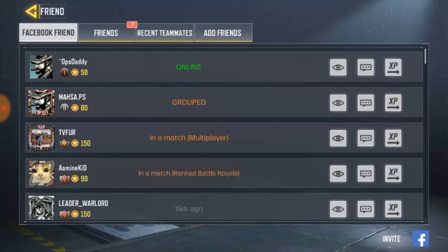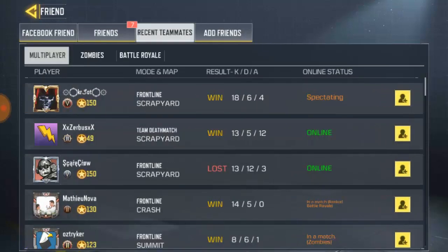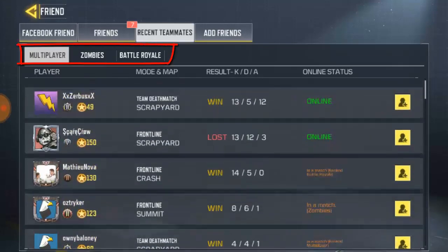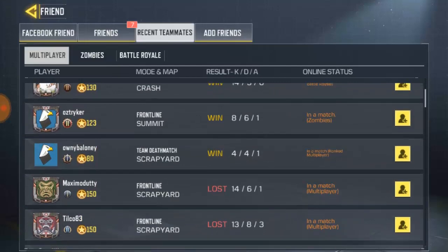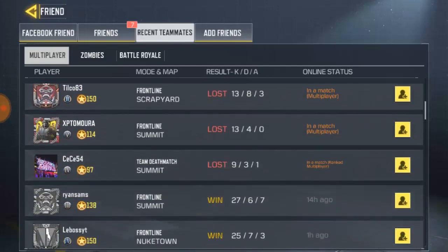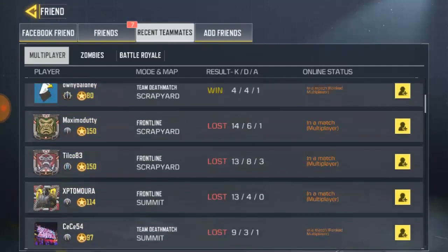So this is all your friends you have on Facebook, and these are my friends. The first of the three ways to add a friend is through Recent Teammates. This is where you have your recent matches played — all the matches you played in MPL, which is for multiplayer. You can see all these guys over here and just go ahead and send a friend request to them, and they will just accept it.